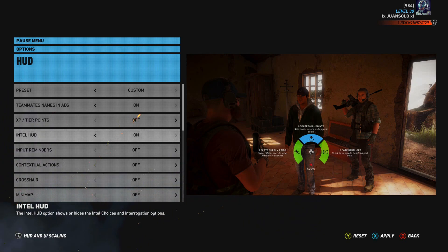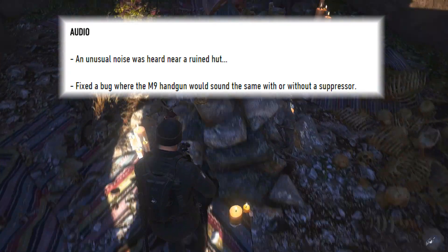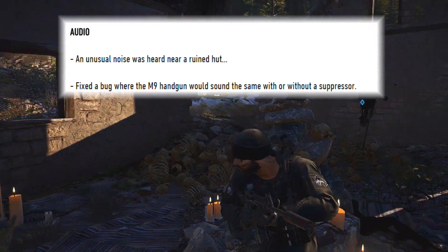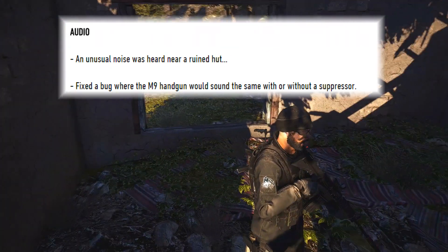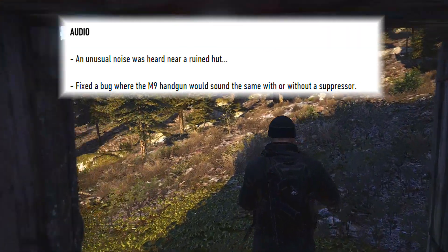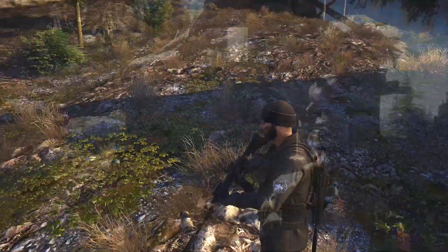In patch update five they did something similar — in the audio section of the patch notes they said there was an unusual noise heard near a ruined hut. There is actually a ruined hut in the Libertad region, and there's been some speculation around this being an easter egg involving witches and witchcraft. I'm going to play the audio from that real quick and then I'll be right back.